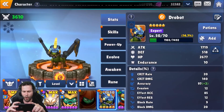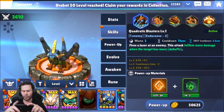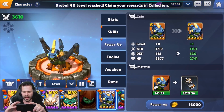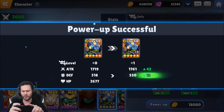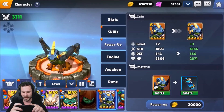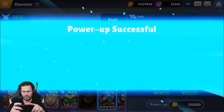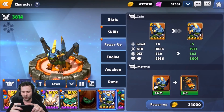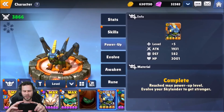Got a level 50 Drobot now. We're also going to be showcasing him with runes as well, but first I want to go over his skills, then do a little gameplay, and then throw some runes on him. Let me go ahead and power him up as well — the more powered up the better. I already got some extra pieces of him. We can get him to plus five, five star, which honestly isn't that bad rolling in at level 50. We'll take that.